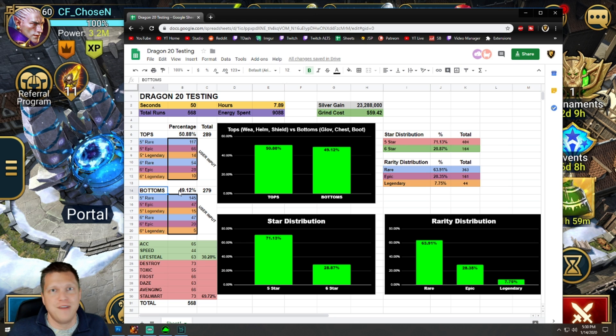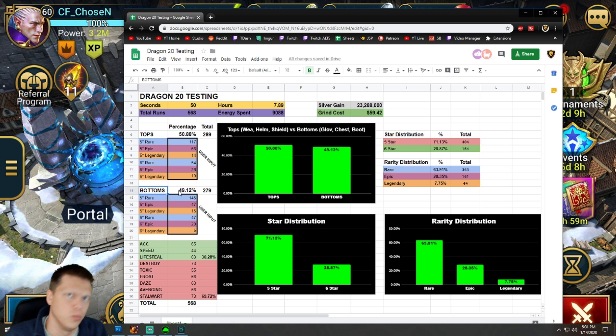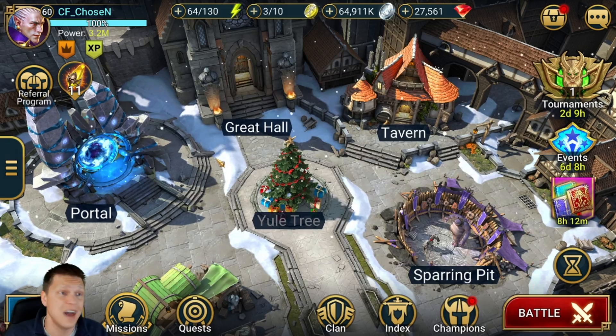Now all of a sudden other players have been coming to me saying hey, something seems to have changed within the last week. So I started diving in and charting stuff and I'm noticing it too. I'm about 95% certain something changed — that they tuned bottoms to drop a little more than tops. I can't be 100% sure, and it is possible it's just random anomalies due to sample size, but it just feels different after thousands of dragon runs.